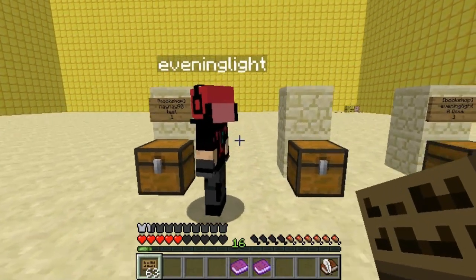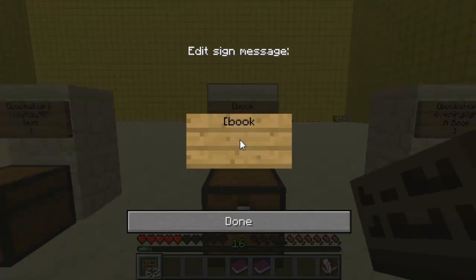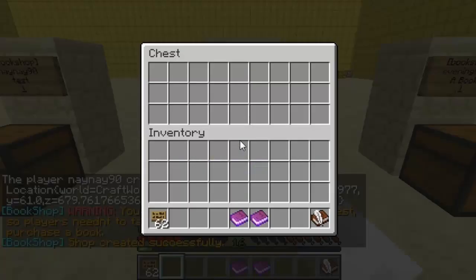I'll just create another sign quickly. Same example — bookshop, the name of the book. This time I can do 'new players', so if they lose their welcome book they can buy another one for one dollar.